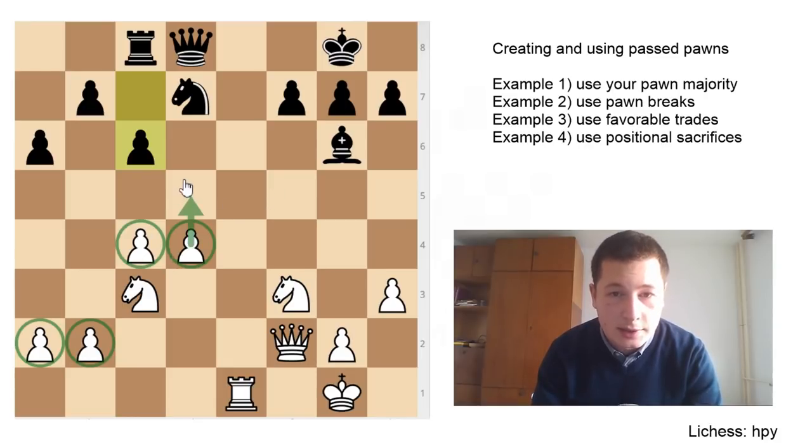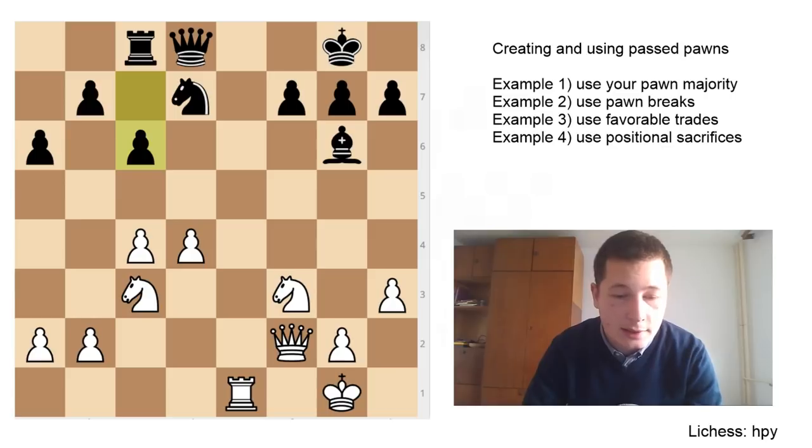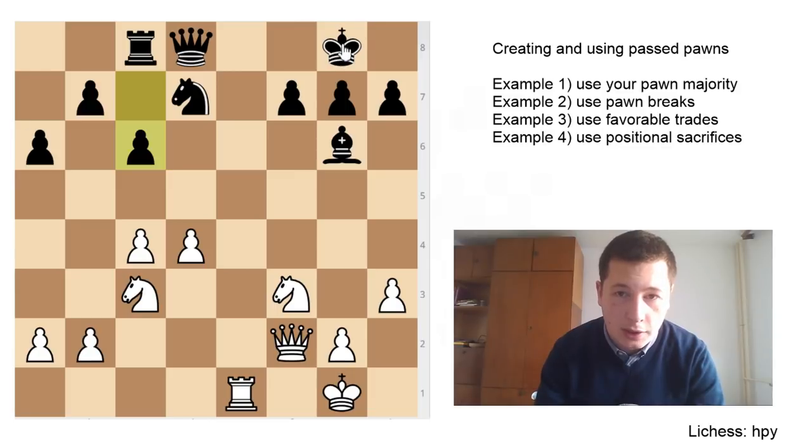Magnus Carlsen simply played d5. After d5 there's no way for black to avoid white having a passed pawn — white is either going to push to d6, or after an exchange have a passed pawn on d5. As the number of pieces decreases, it becomes simpler to queen your pawn. Remember: if you have a pawn majority and create a passed pawn, piece trades — as long as your king is closer — mean you win.